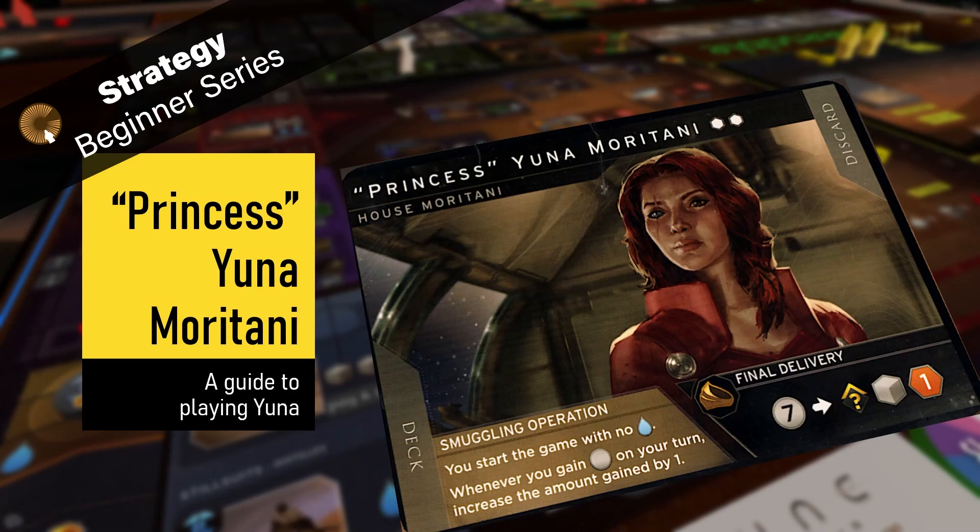Hi everyone, we're back with our leader series and today I'll be talking to you about Princess Yuna Moritani. This is a guide on how to play Princess Yuna. She is quite a special leader — her playstyle is very distinct from other leaders, as every time she gains salary she gains one more, but she starts with no water. Let's just jump right in.